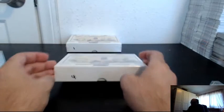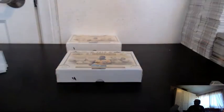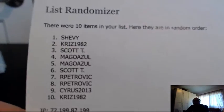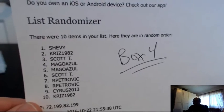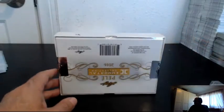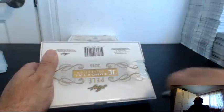All right, so box four is what we decided we're going to do. Here are your serial numbers, and this was for box four. It was break four and box four, so it just happened to work out that way — this is also our fourth box, and this happens to be box four. So good luck. Jersey number and a two of three — there you go, Chris. That'll work.